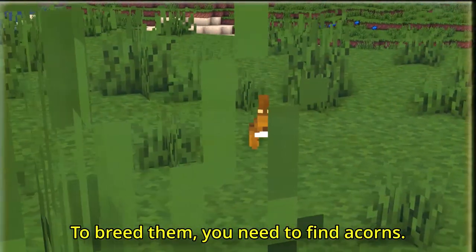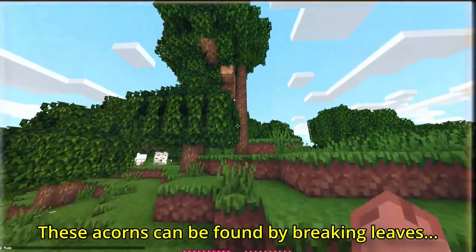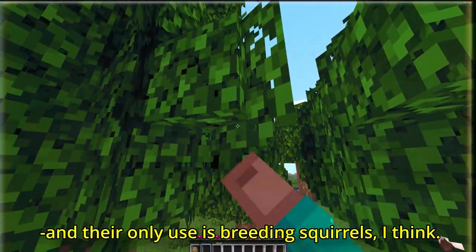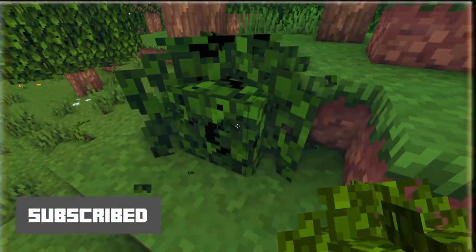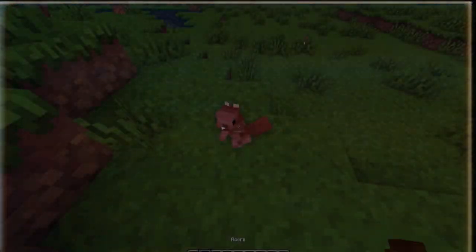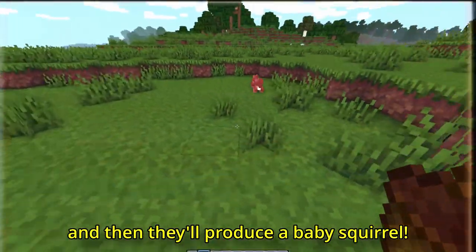To breed them, you need to find acorns. These acorns can be found by breaking leaves, and their only use is breeding squirrels, I think. Just feed two separate squirrels one acorn each, and then they'll produce a baby squirrel.